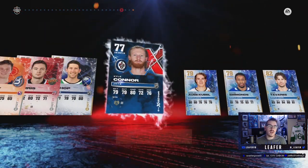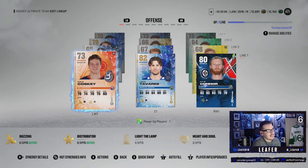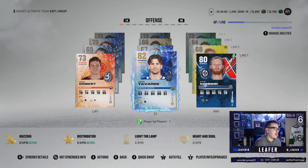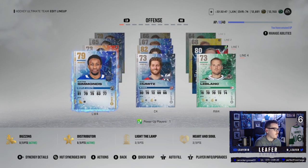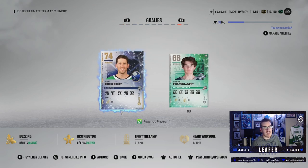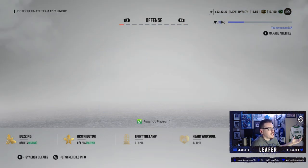We have Kyle Connor up to an 80 overall already — 500 coins to upgrade him. This year I'm just gonna upgrade x-factors as I please. Last year for forwards, if I scored a goal with them they earned an upgrade; for defensemen, if they got an assist. This year I'm just gonna upgrade when I want. We also pulled John Tavares in the starter pack, which is not bad. Then a bunch of silvers — we got Kubel, Wayne Simmons. The defense is looking absolutely atrocious, and somehow Ben Bishop is still in the game.